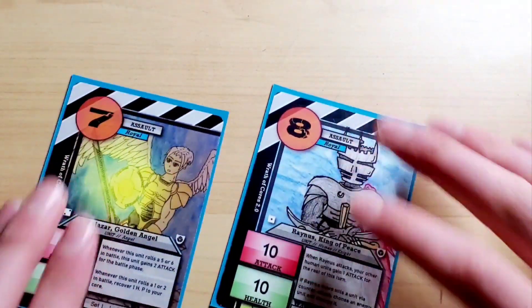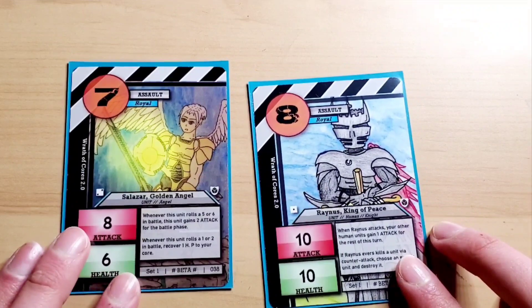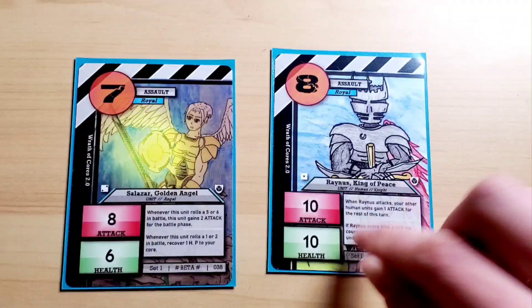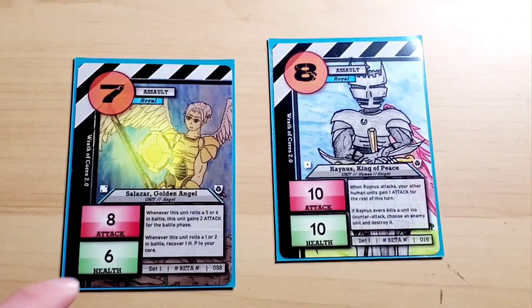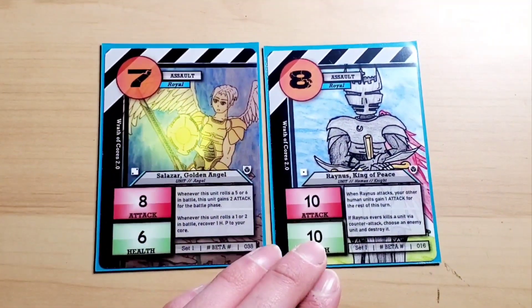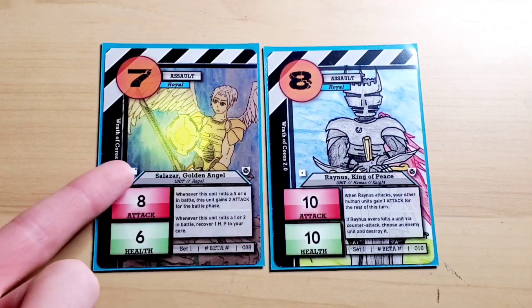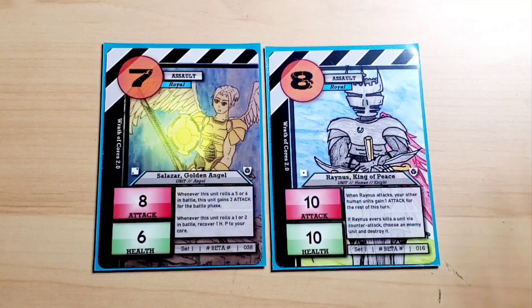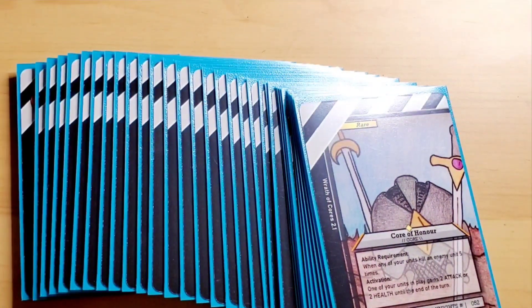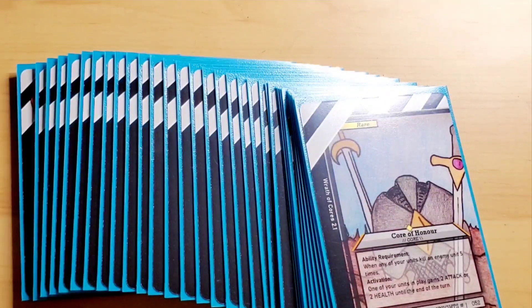The last two cards are King Rainus and Salazar, Golden Angel. You can only have two Royal Rares with different names in a deck, and I chose these two specifically because they're pretty much the only light Royal Rares I have. Rainus is such a good card, and Salazar, Golden Angel, lets you replenish your health — very good for late game. They can both counterattack, Rainus never misses, and Salazar only misses on a one. Very good cards. That wraps up the deck — thank you guys so much for watching. Let me know if you like these deck profiles, because I'll definitely make more if you want. See you in the next video.